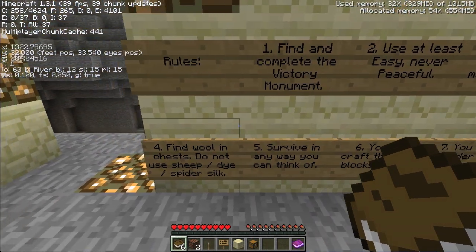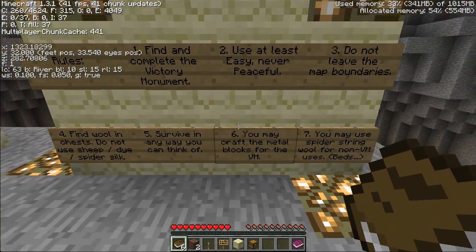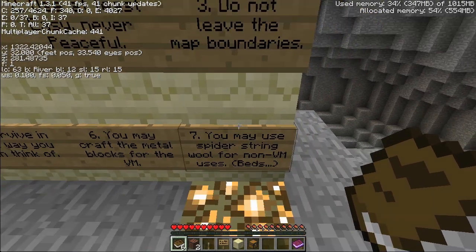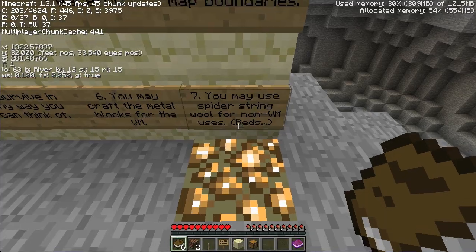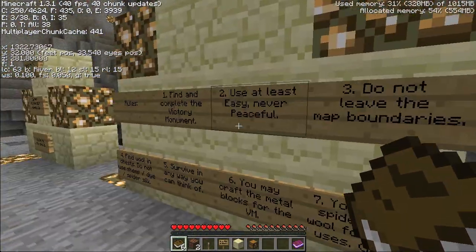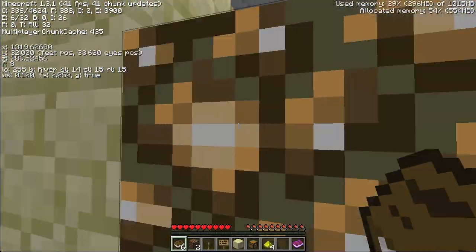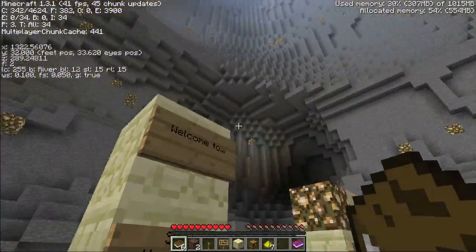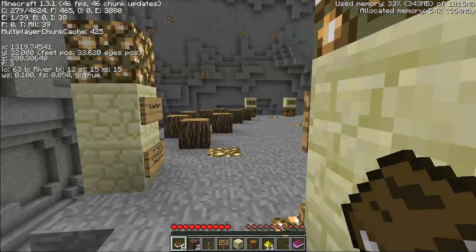Do not leave the map boundaries. Find wool and chests. Do not use sheep, dye, or spider silk. Survive in any way you can think of. You may craft the metal blocks for the victory monument. You may use spider string wool for non-victory monument uses, i.e. beds. So for those of you who have never played a Vex map, he's got a victory monument where you have to gather different colored wools and place them on there, but you have to gather the wools from certain chests - you can't just make them.